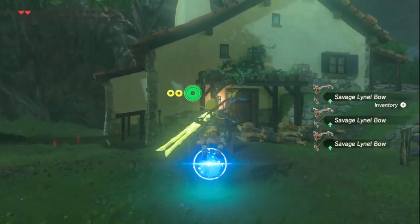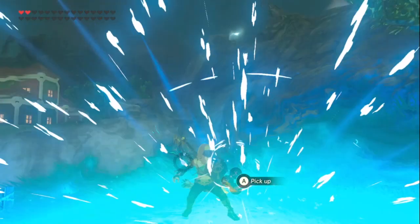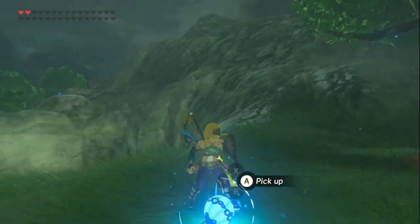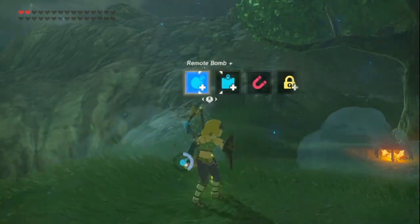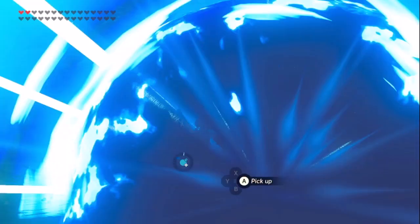Now menu desync should be cancelled. Equip this shield and as you can see you can tank bombs now. You just use that same method with anything — you just want to hit something.